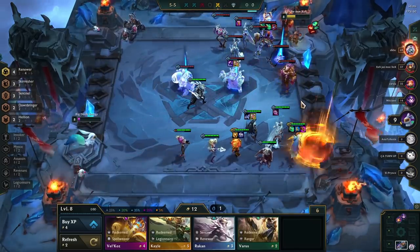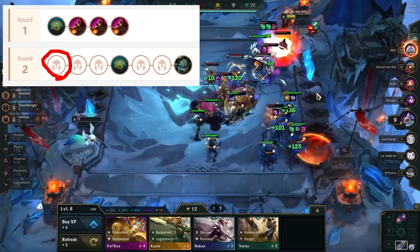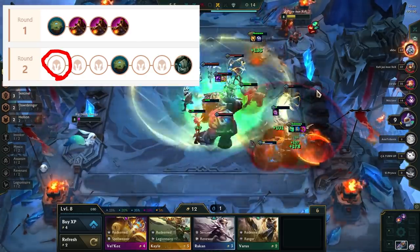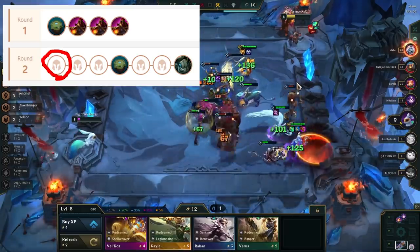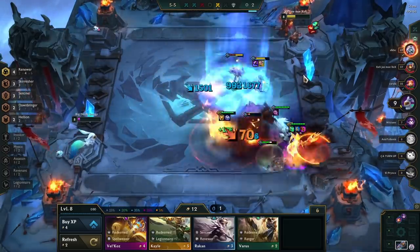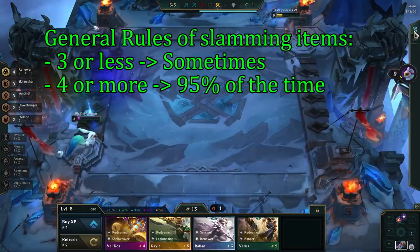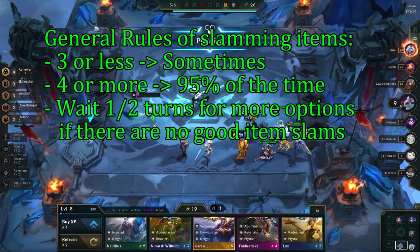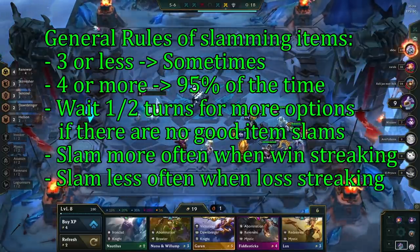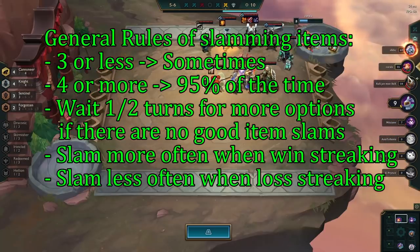Now that you know why we make items early and mid-game and which ones to take, let's talk about exactly when to make them. On stage 2-1 you'll have 3 item components most of the time, but if you wait until stage 2-2 you'll get another component and more options. So a lot of the time it is better to wait for the armory, a PvE round, or the carousel before slamming an item. Here are some general rules: if I have 3 or more components, I always consider making an item. If I have 4 or more components, I will make an item about 95% of the time. If I can wait 1 or 2 turns to get more options and there's nothing great to slam right now, it's okay to wait. When I want to win streak I'll slam items more often; when I want to loss streak, it's okay to not slam any items in order to get max value once I power spike into a win streak later.